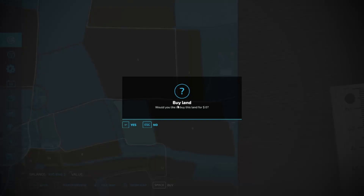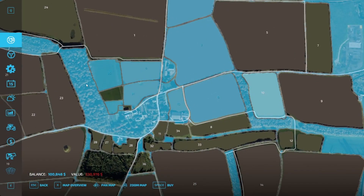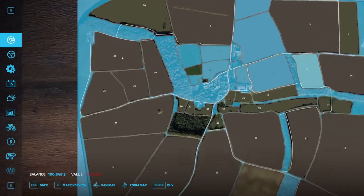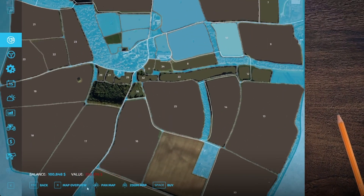If you click on that blue area, it says buy land for zero dollars. I don't know if you can see that but it is zero dollars. So you say yes. Now I own all of this land — if I scroll out a little bit, all of this land for zero dollars. I didn't spend a single dime; as you can see I still have the hundred thousand eight hundred and forty eight dollars.